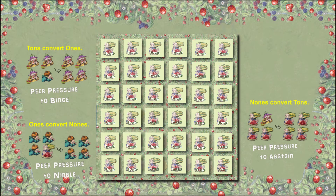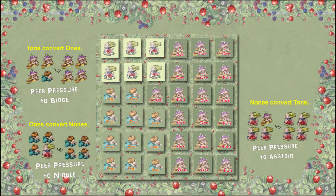So the ton player should have stopped converting at the point where no tons are next to three or more nuns. There's an 'enemy of my enemy is my friend' effect here that makes the game lots of fun. Ton could convert all the ones, but should avoid this one — it's protecting ton against conversion by the nuns.